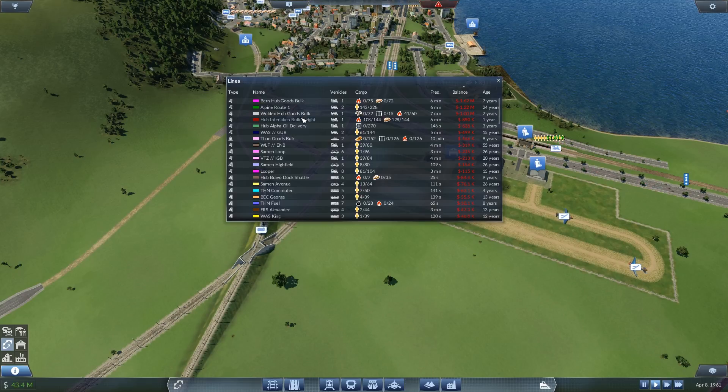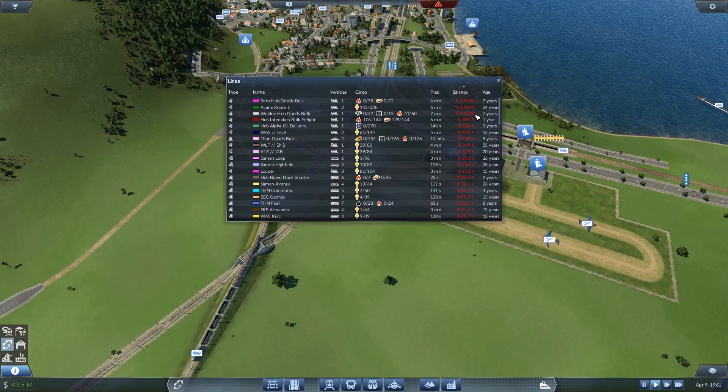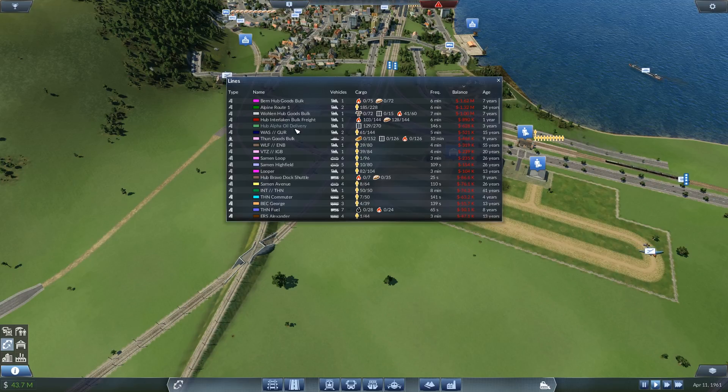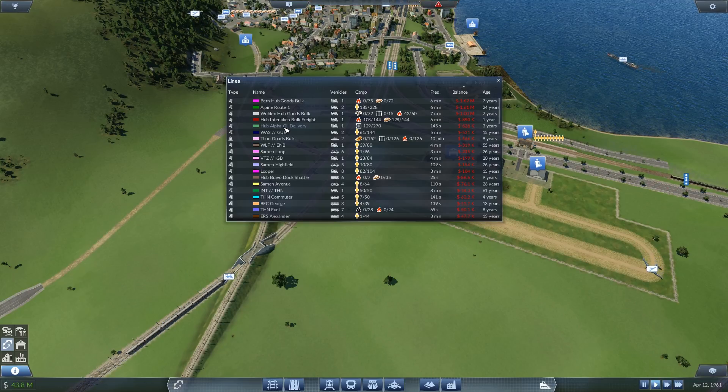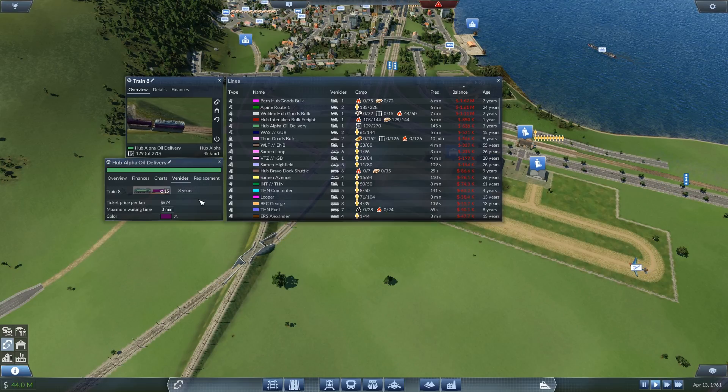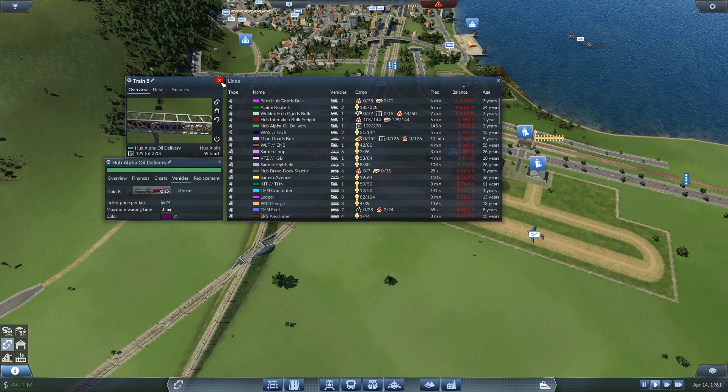Alpine Route 1 — we know the problems that exist there. Volan by Bern, same thing: it's a goods delivery hub runner and it's not making a lot of cash. I need to think about how we're going to make that work; hopefully when I add more cargo types to these hubs that will make a bit of a difference. Interlaken Bulk Freight — there is no reason at all that shouldn't be making a heck of a lot of cash. Hub Alpha Oil Delivery also should be making a stack of money — that's more of a concern.